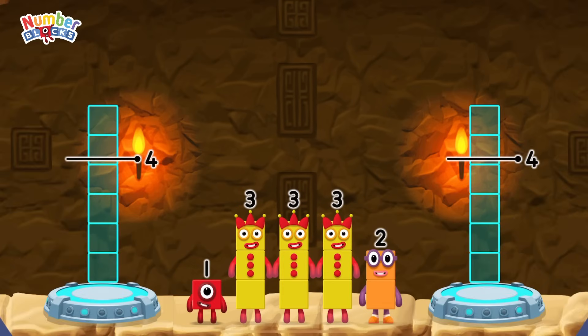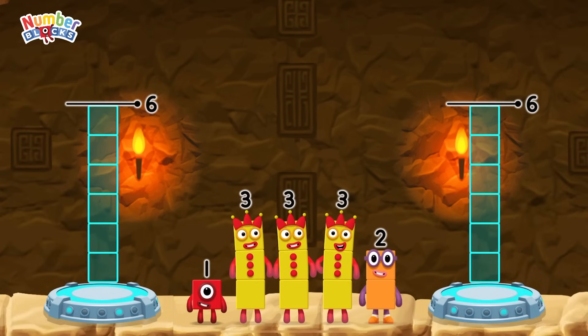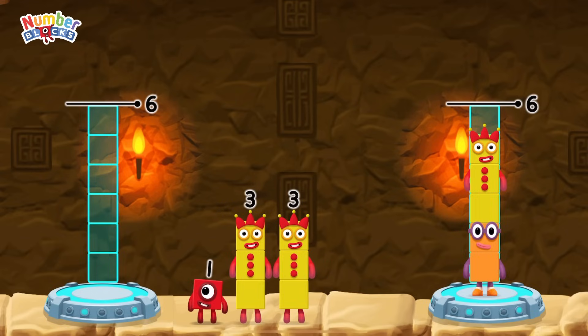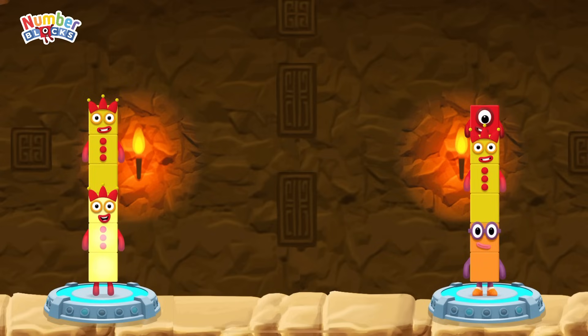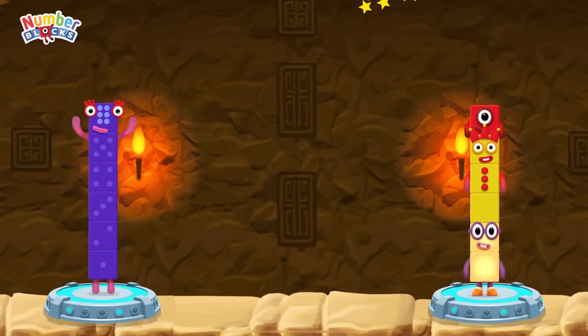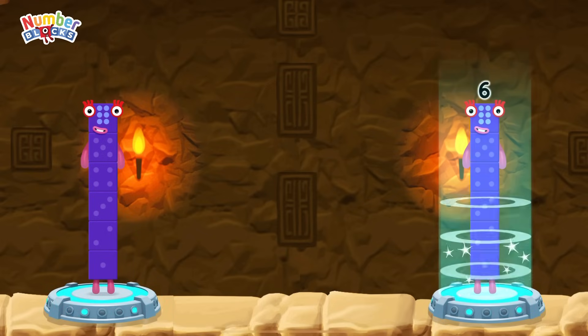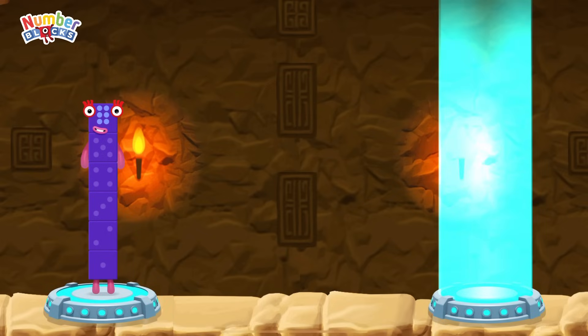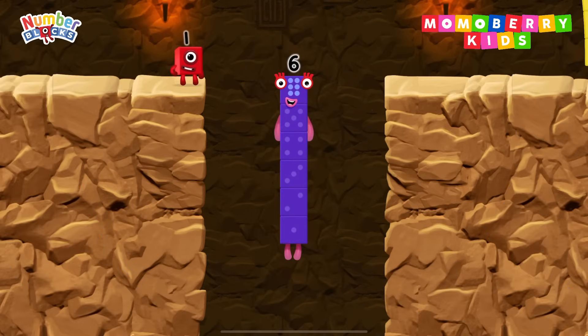Share the number blocks evenly to make two groups of six. I am six. Two, three, one, three. Three, three! You solved it! Three plus three equals six. Two plus three plus one equals six. Six equals six. Six!